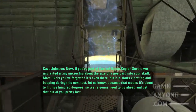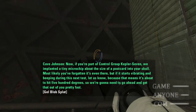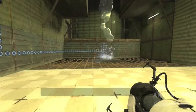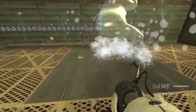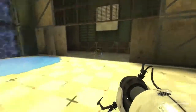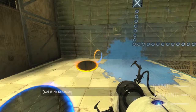Now, if you're part of control group Kepler-7, we implanted a tiny microchip about the size of a postcard into your skull — most likely you've forgotten it's even there. But if it starts vibrating and beeping during this next test, let us know, because that means it's about to hit 500 degrees and we're going to need to get that out of you pretty fast. Can you imagine having a vibrating chip in your skull? That would be highly unpleasant. Alright. So this is water, which we need to drop some gel here, but the water will wash it away. So we're going to need to switch it off using that thing up there — let's get some paint.